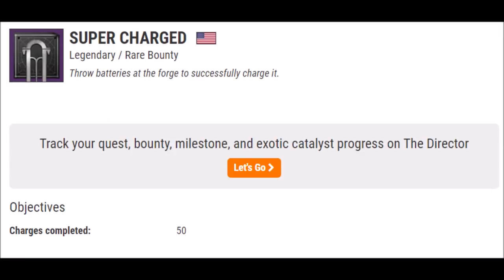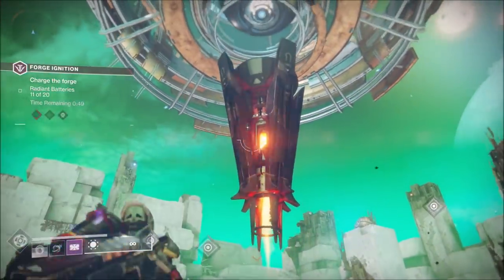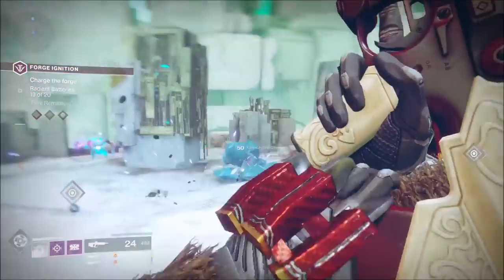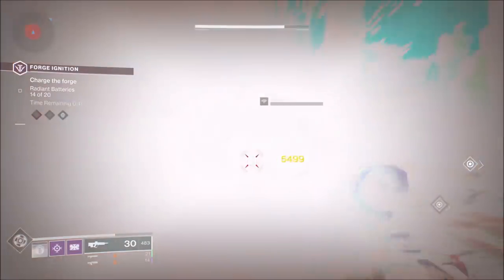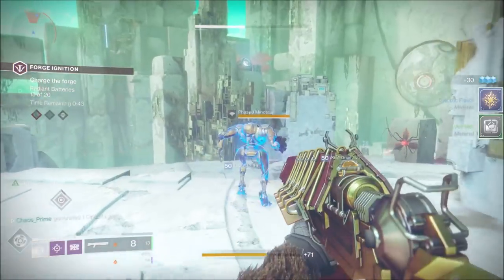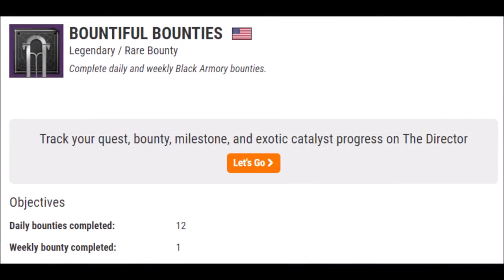Supercharged! Throw batteries at the forge to successfully charge it. Many people thought you need to throw 50 batteries, but that is not the case. You actually need to charge the forge 50 times, which means you need to complete it 25 times — every forge encounter is two charges, so you must complete the full forge 25 times. It's pretty grindy, almost as grindy as Macro Field Evaluation. However, if you're going for additional frames to chase that god roll, you're always working toward this simultaneously, which makes it slightly more bearable.